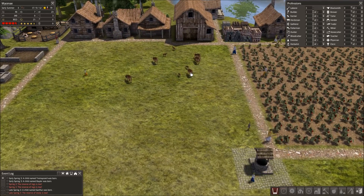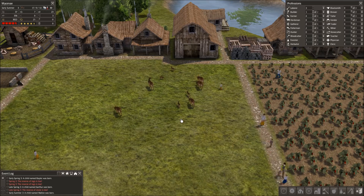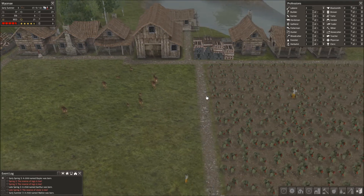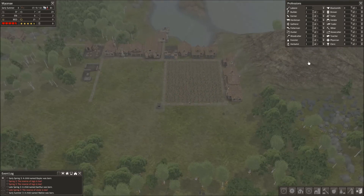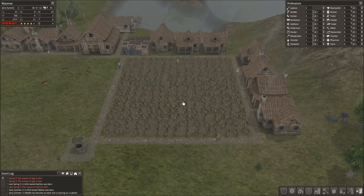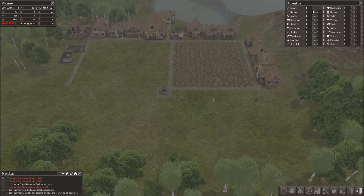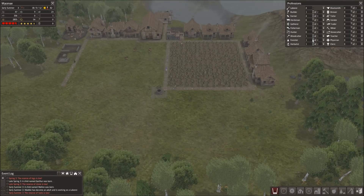Of course, the fact that there are deer standing in the middle of town with everyone bustling back and forth, and no one hunts them or they don't get startled — it's quite weird. You can't expect everything to be perfect. The deer are clearly superior to these humans.